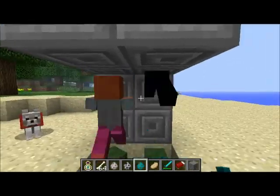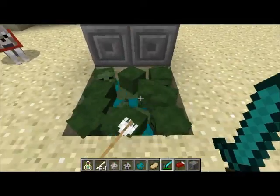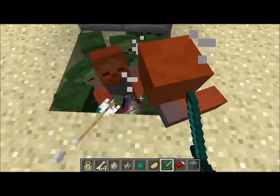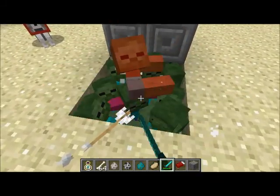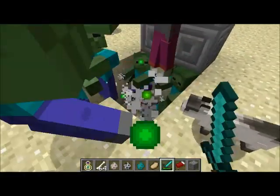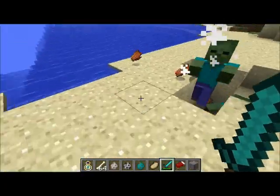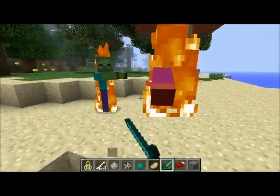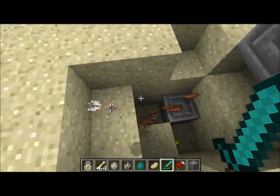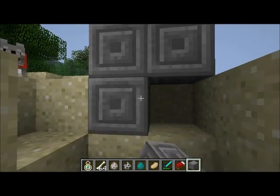Let's do it with a zombie. Nothing more than a bunch of rotten flesh — that's stupid. They're supposed to drop iron stuff, like iron tools.